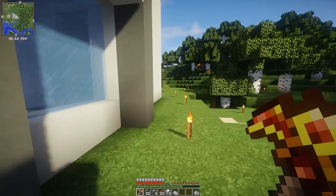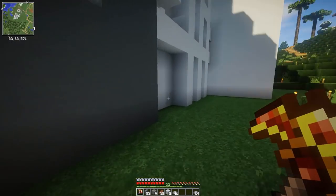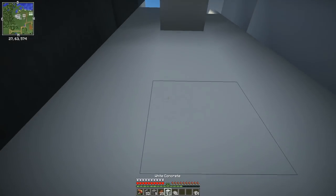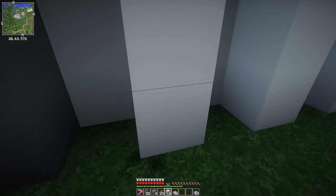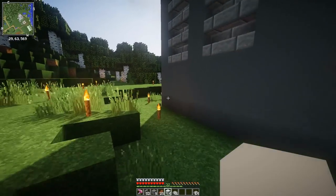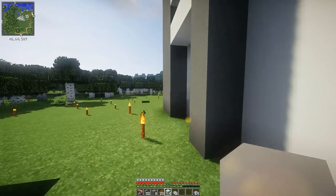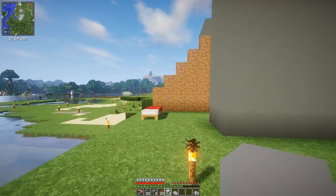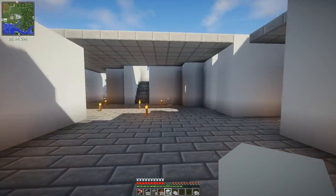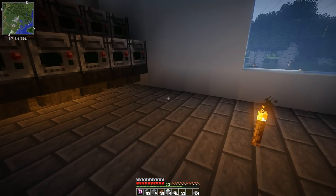We've got the analyzer rooms up and running, and the culture vat room. I will probably do most of the room decoration off camera, just because to be honest it's not very exciting — it's just me trying to finagle around with blocks until I feel like I've got something I like. I've also been considering adding the Chisel mod again, because I like all the tech blocks it has and they make labs look super interesting and cool.